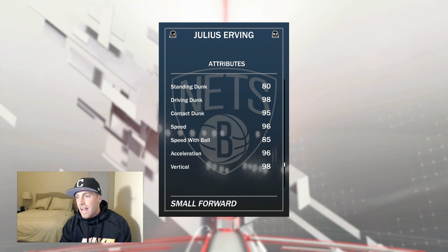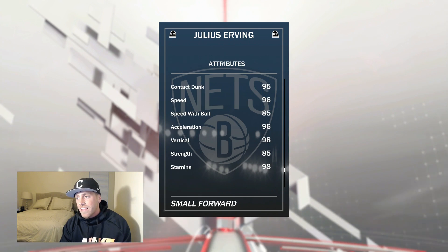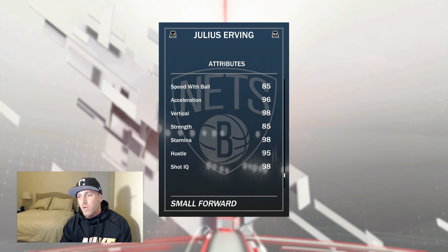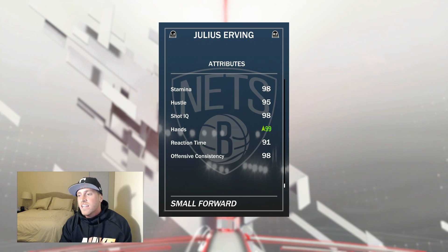He's got the driving dunk - you already know what those puppies are. 100 dunk tendency, 98 driving dunk, 95 contact. The speed with ball is a little bit low. That's the only thing that sucks about that red Kyrie shoe - it doesn't add the speed with ball, but this card's plenty fast. 99 hands, 98 offensive consistency.